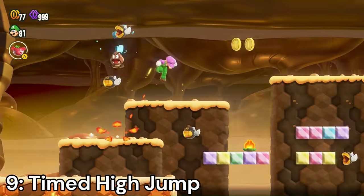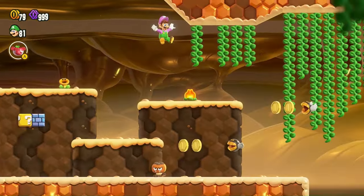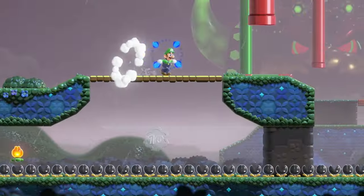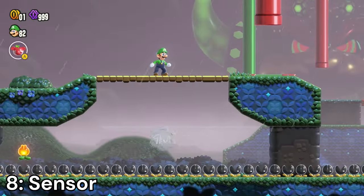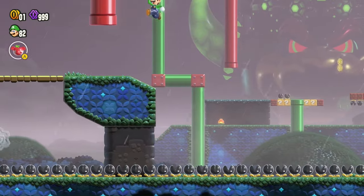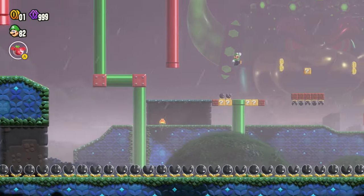Timed High Jump — jump consecutively to get a height boost. It's pretty much just a triple jump, but since that's not in Wonder, they made it into a badge. Pretty solid choice for gaining height. Sensor — this badge alerts you to nearby 10 coins and Wonder Flowers. This badge is very useful for late game cleanup; I found myself using this quite a bit for the later levels when trying to find the last 10 coins.